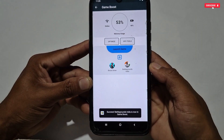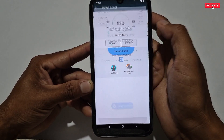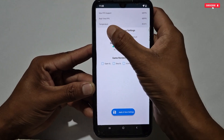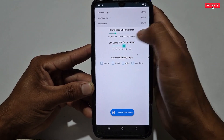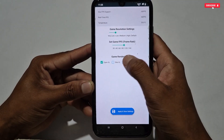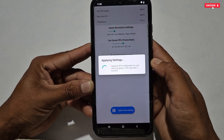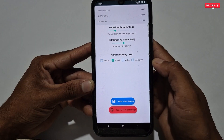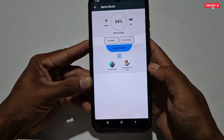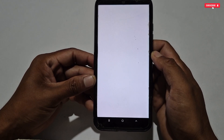Once your game has been added to the GFX Tool, go back to the GFX Tool option and select any resolution and FPS mode suitable for your game and phone. After selecting resolution and FPS, select the rendering layer. Then simply tap 'Apply and Save Settings' — your selected settings will be saved for your games. You can then launch your game from here or directly from your app drawer.